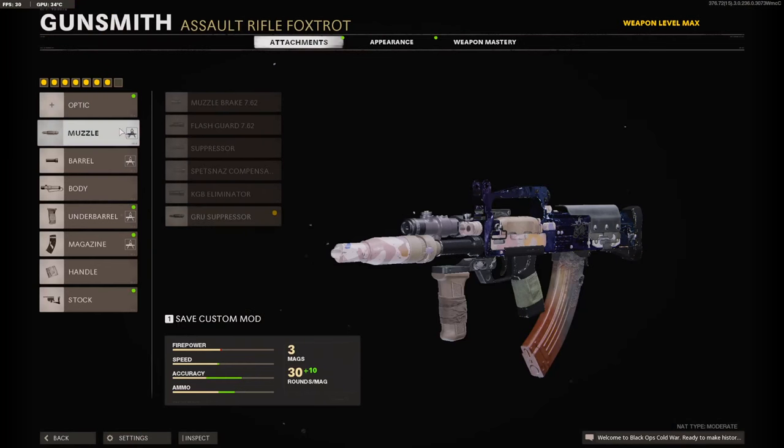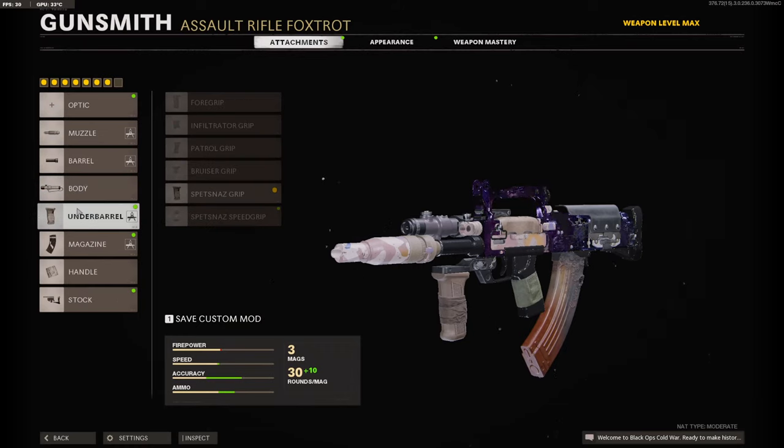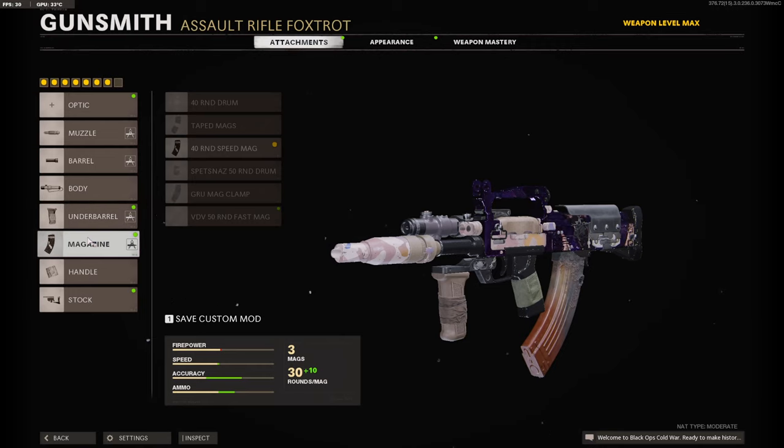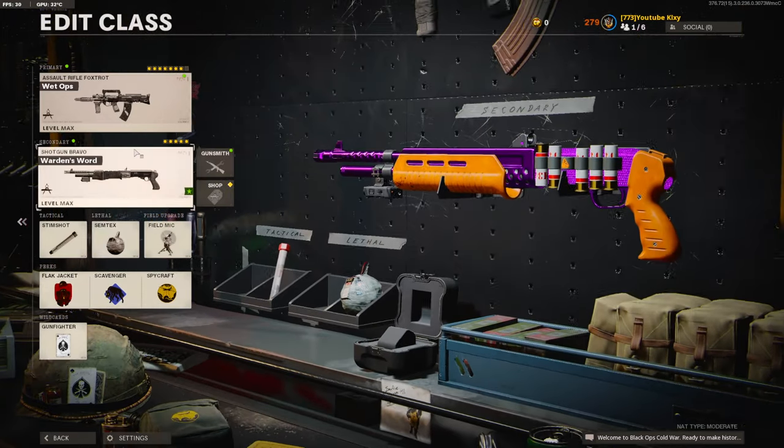For the attachments, you're going to need: Crew Suppressor, Crew Composite Barrel, 5 Milliwatt Laser Sight, Spetsnaz Grip, 40 Round Speed Mag, Crew Elastic Wrap, and a Spetsnaz PKAM Stock.